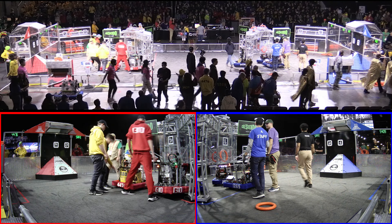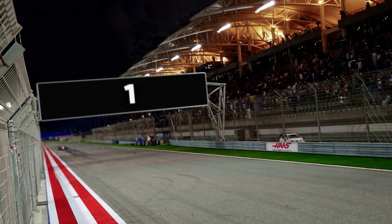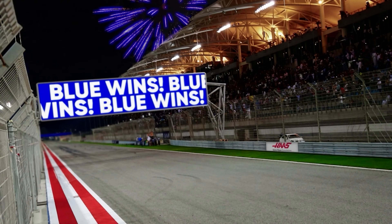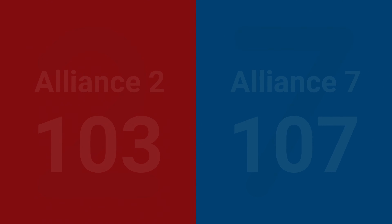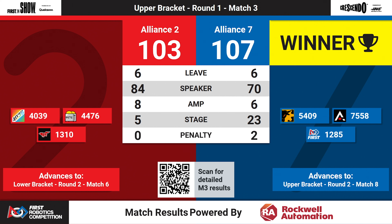You want to find out the winner? Look at that screen. Blue Alliance takes that — job well done. Alliance 7 with 107. That was close, that was tight. Red Alliance number 103, that's Alliance number 2 — job well done. 54-09, 7558, 12-85 — the Blue Alliance advances to upper bracket round 2, match 8. And the Red Alliance advances to the lower bracket.